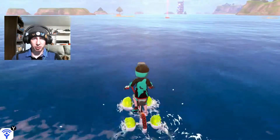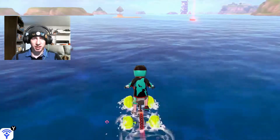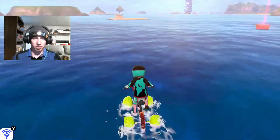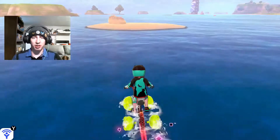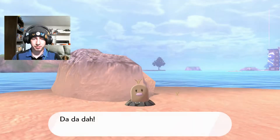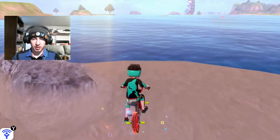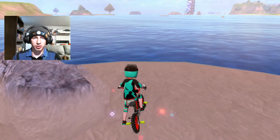The next two are going to be found by taking a right and bypassing this den, then heading to this small island with a rock in it. These are actually right next to each other, so very hard to miss. We'll collect Diglett two and three in rapid succession. There is Diglett two — five more to be found. Diglett three — four more to be found for this area.